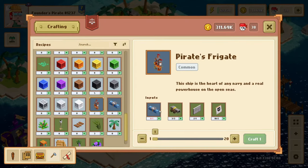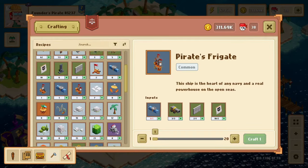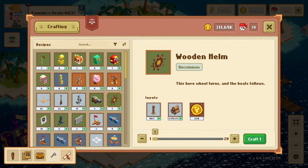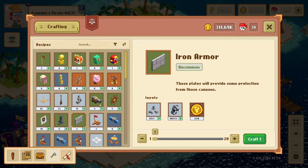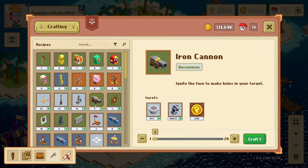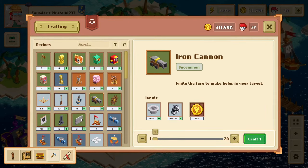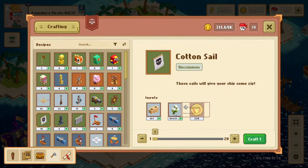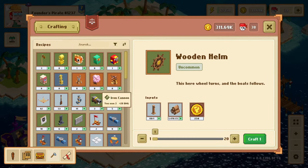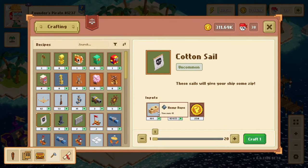Once you have the completed frigate plans, you also need to get iron cannon, iron armor, and cotton sail — which luckily can be crafted right here in the crafting menu. You can see there are five items here, all uncommon, and you can search them in the search bar. The iron cannon, iron armor, and iron sights all need a lot of iron. The sail requires a lot of cotton, and the wooden helm needs a lot of wood. You'll also notice there are other sub-components: the wooden column, the cannon fuse, the iron rivets, the iron needle, and the hemp rope.